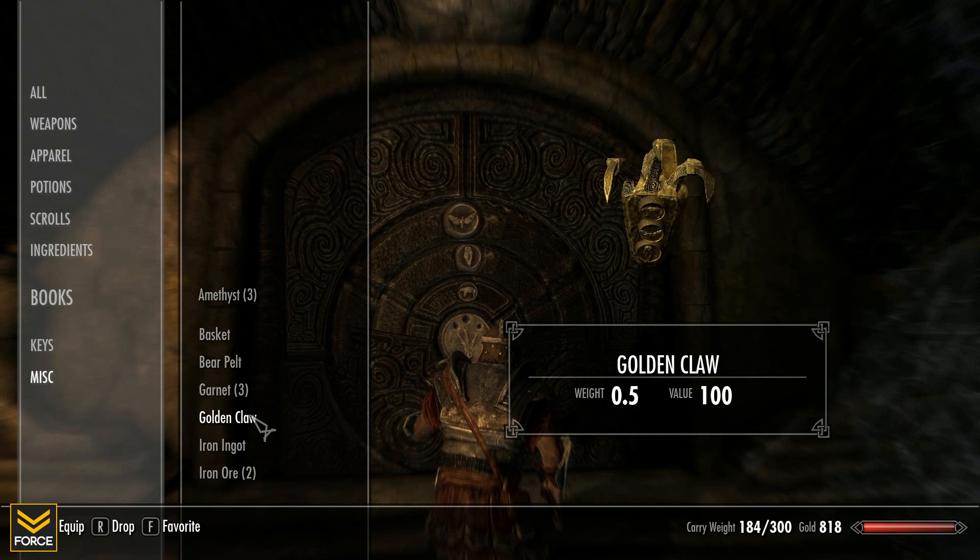As you can see on the bottom of the claw here we have Bear, Butterfly, and then Owl. Match that to the door and you have found your way through.